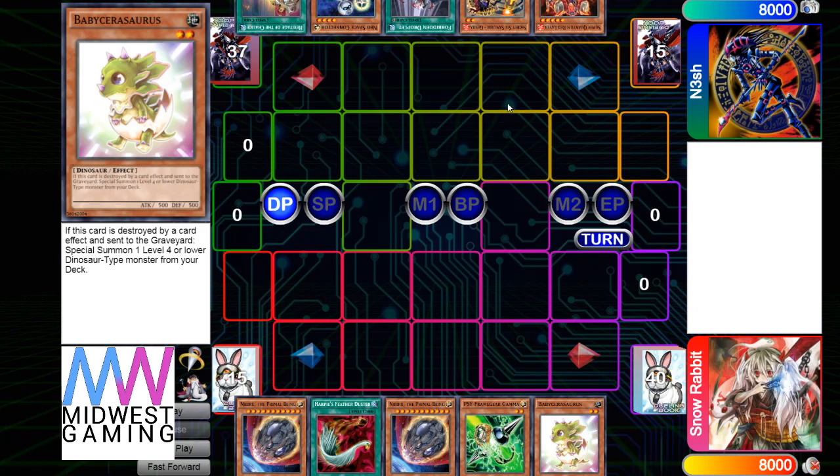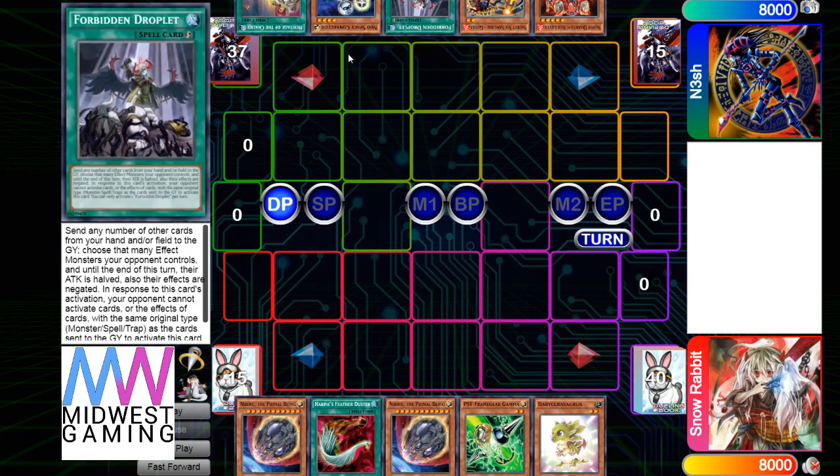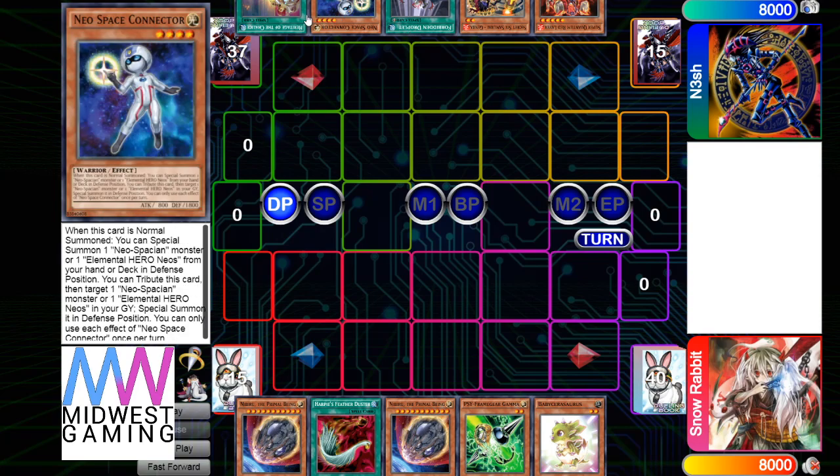He has Red Layer, Gemba, Droplet, Connector, and Heritage. Main decking Droplet and Dark Ruler in DB Rated is kind of normal right now because of Buster Bladers, but his hand is really good.